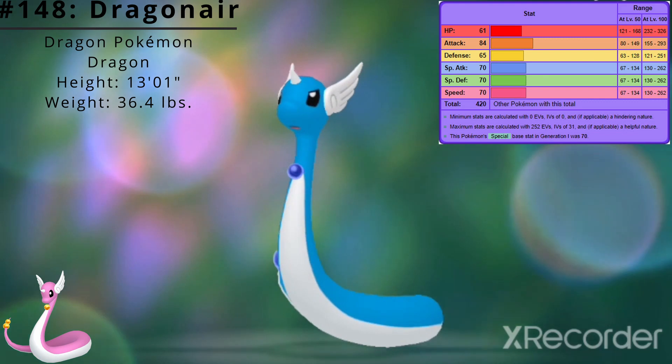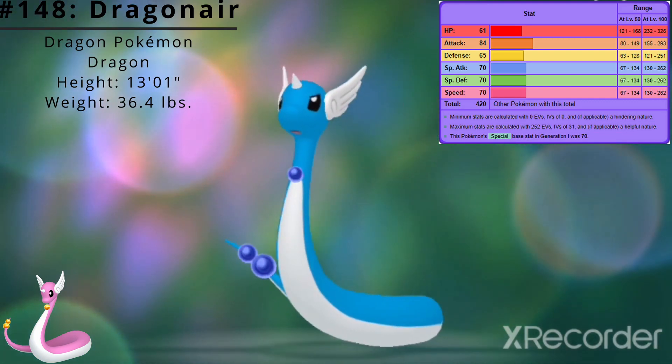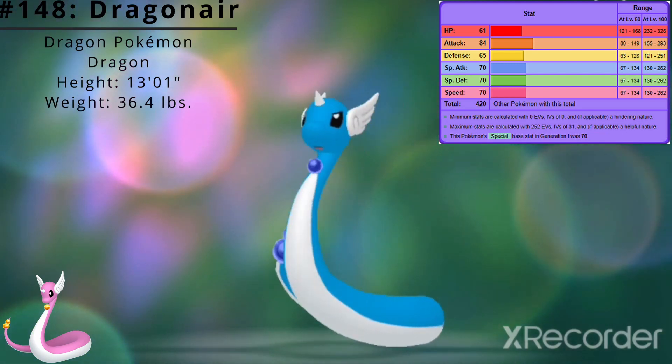Here are Dragonair's base stats. Its best stat is Attack at 84 and its worst stat is HP at 61. Dragonair's base stat total is 420.